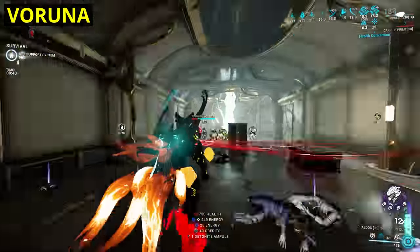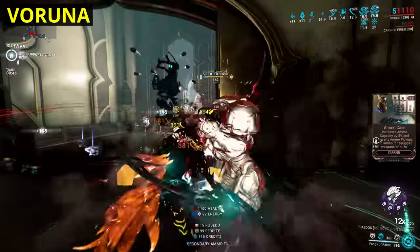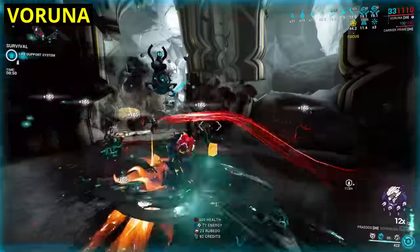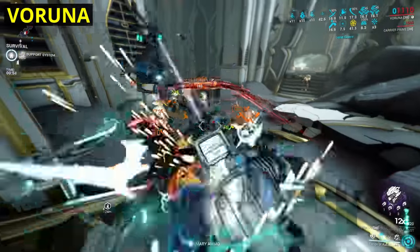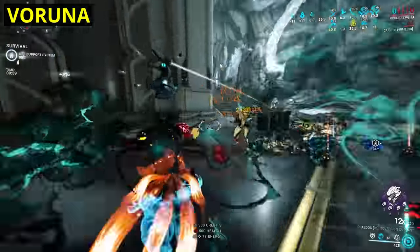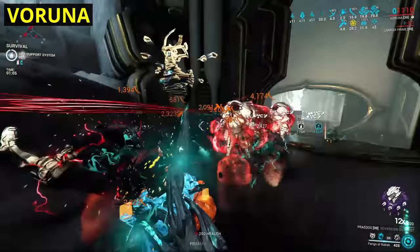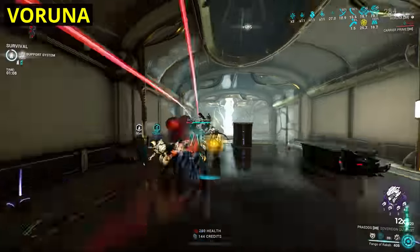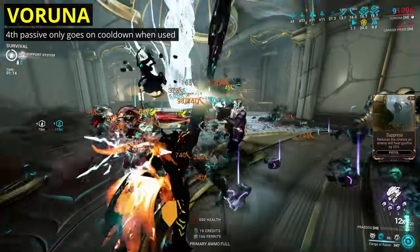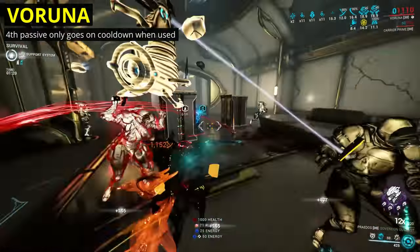Last of the Vs is Voruna. I've already covered how complicated but effective she is as a Warframe, with an incredible array of features. One feature, however, is a little odd. Voruna's fourth available passive gives protection from lethal damage, going onto a 60-second cooldown when triggered. That in itself is fine — choosing between her other passives or this death ward. What's odd is that this passive also goes onto cooldown if you simply switch to a different option. In effect, swapping into the death protection locks you into it, as swapping out means it's gone for a while despite being unused. So my one small change: only apply the cooldown if Voruna's passive actually saves her from death, not when just switching to another perk.